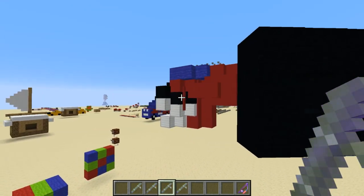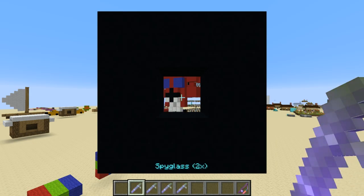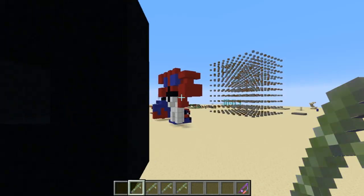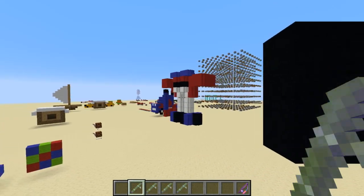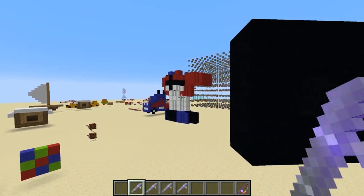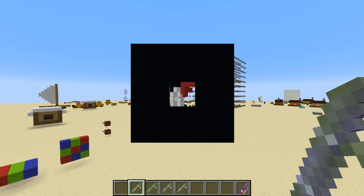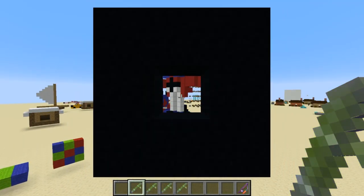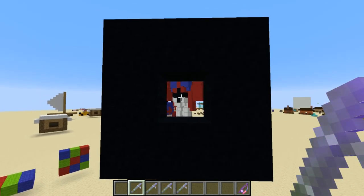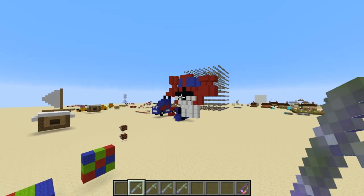Falling blocks can be placed at arbitrary locations — they don't have to follow the grid. So I'm basically summoning in falling blocks at a location such that for 2x magnification, the falling blocks just copy the build but halfway between you and the target. And then at 5x magnification, it copies the build but puts it only a fifth of the way between you and the target — so it's a lot closer. It's like copying the same blocks but just moving them a lot closer. That's how I create the magnification.